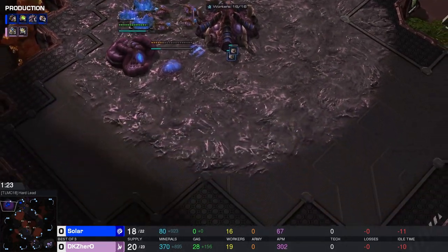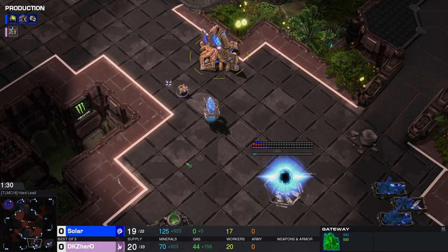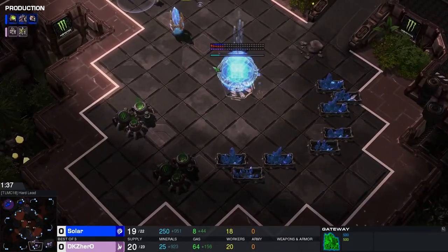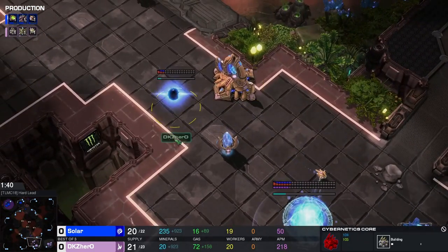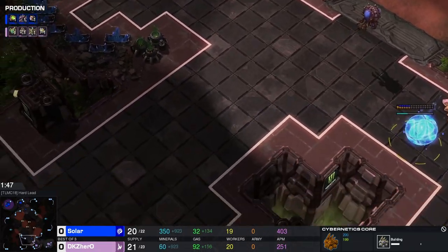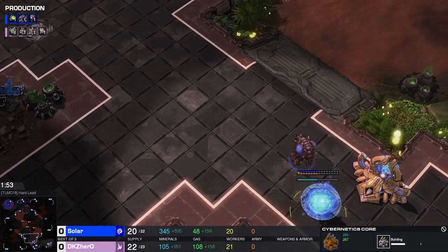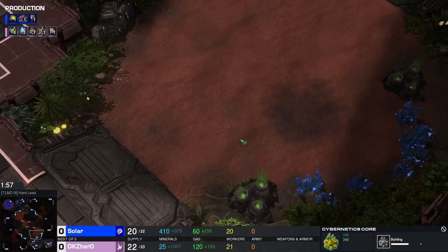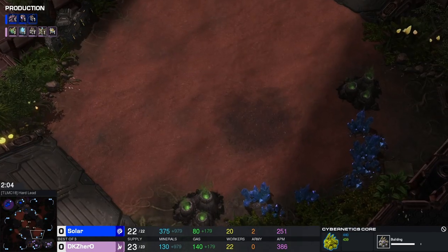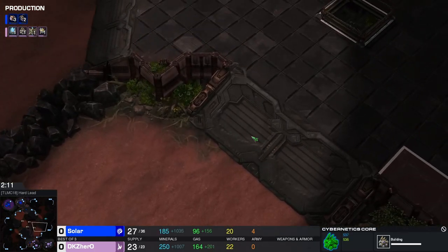Hero is going for a low ground expand and Solar's hatch is on the low ground. The main base seems pretty normal — got a couple of shapes, this low ground is very normal, seems like a normal wall-off that requires three-by-three structures. Then it opens up into this corridor with a third base over here, or you go down a ramp to the triangle third.